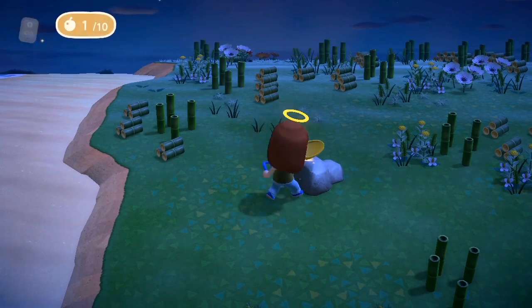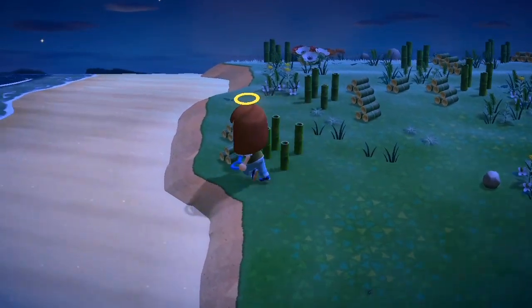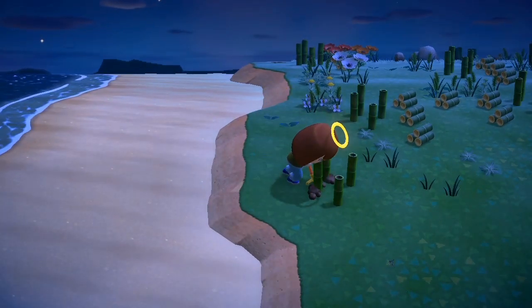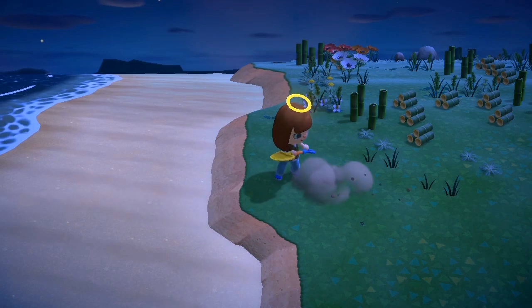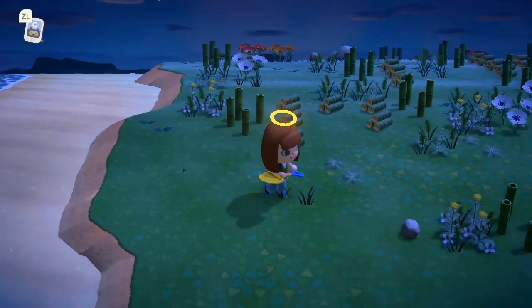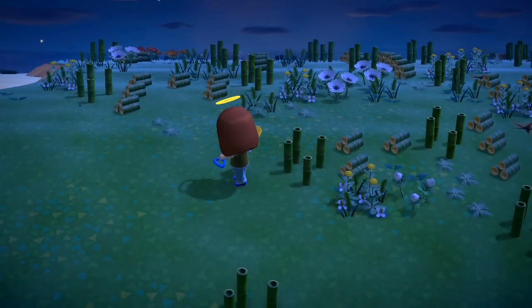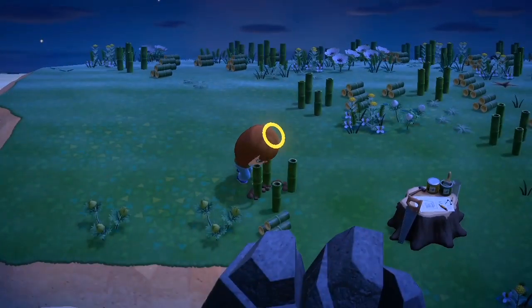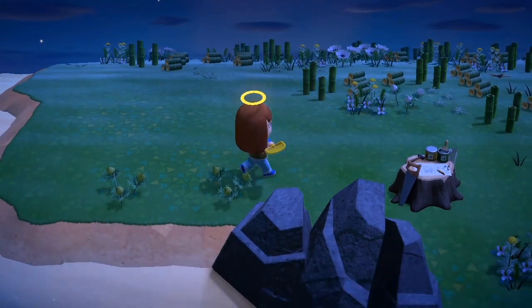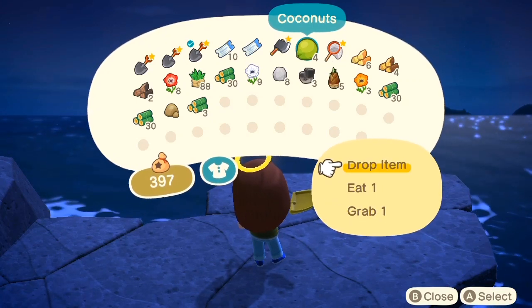Sometimes three or four were popping up on my screen at the same time. If you're new to this whole process, let me explain how it works. Both scorpions and tarantulas are ground-spawning bugs — they don't spawn in flowers or trees. The idea is that we head out to bamboo island with a bunch of shovels and axes, and then we clear the island.